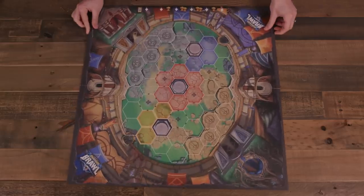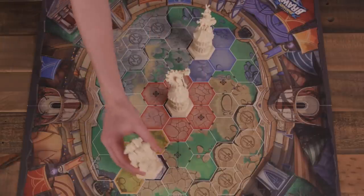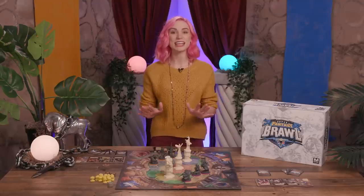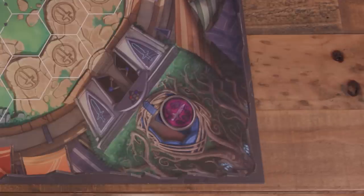Setup begins with the game board placed center. Place the three statues on the statue hexes of the arena: Esme, Garnet, and Rag Roll. A randomly selected first player chooses a deployment area, placing the first player token next to their gate with their chosen team color face up.